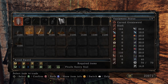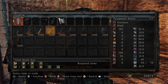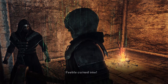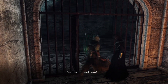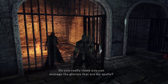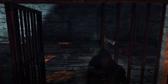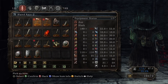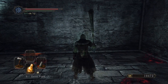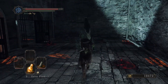Now what have we got here? Well yeah, I've just grabbed it. I don't need the glories that are your spells, my friend - not when I've got Alison. Here she is, and she's a beaut.